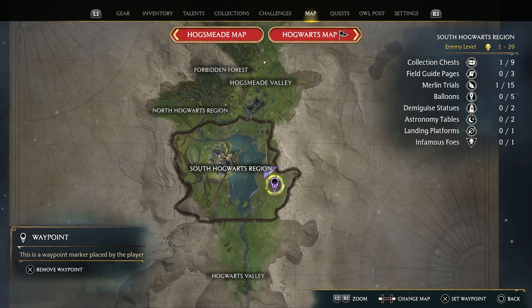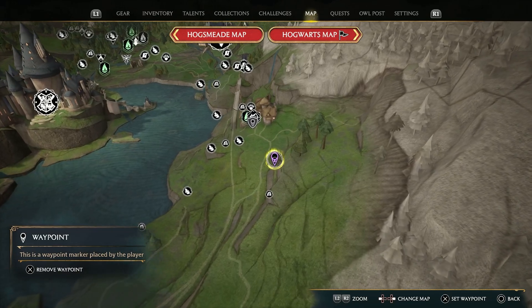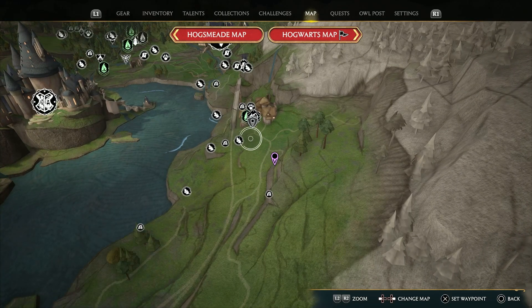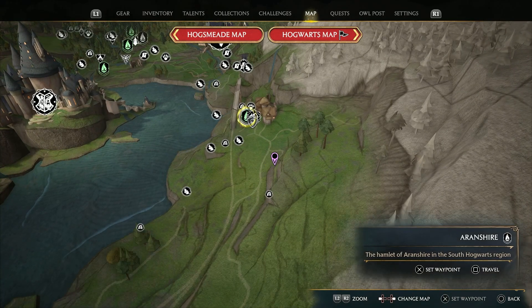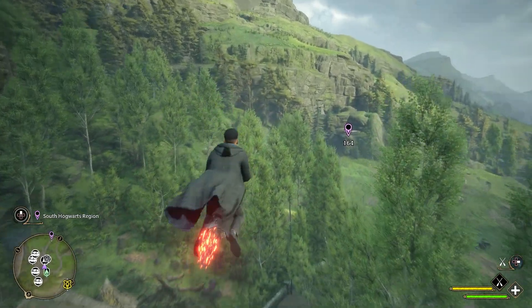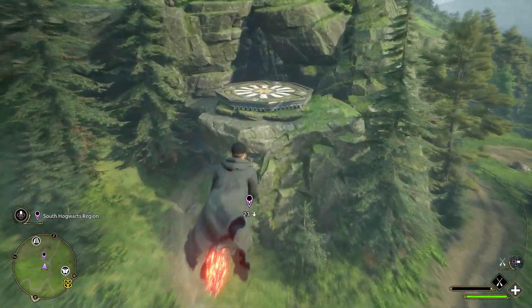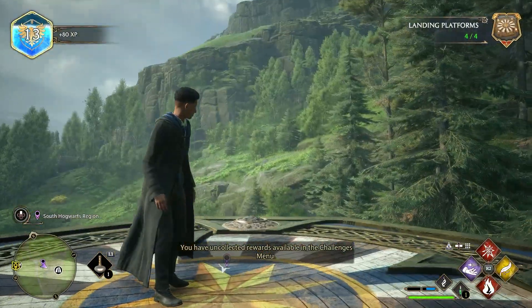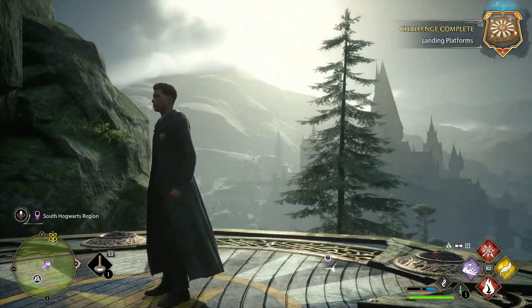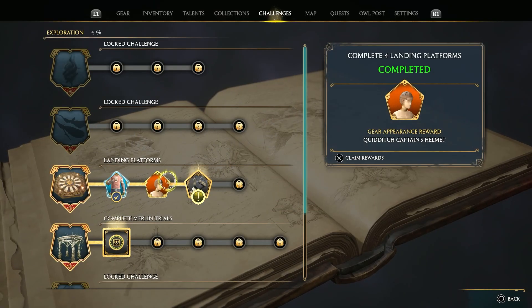The only landing platform in the South Hogwarts region is located southeast of the castle, around the edge of that cliff where we put our waypoint. The closest Floo Flame is the Aranshire one. From there, we will lift up and head south towards our waypoint. You will find the platform just left of the road. With this, we'll unlock the Quidditch Captain's helmet.